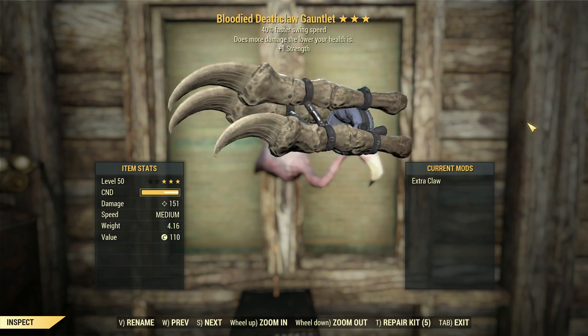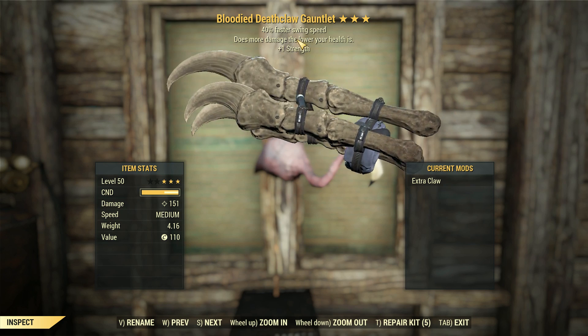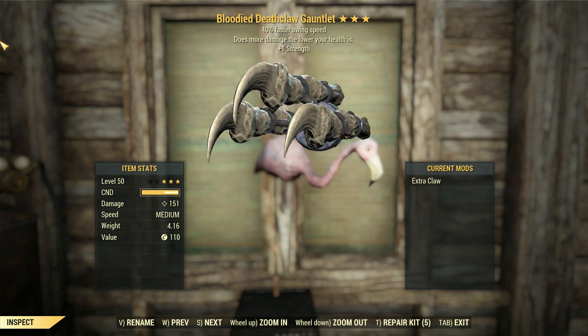G'day, this is Captain Noob, and this is a bloodied Deathclaw Gauntlet with 40% faster swing speed and plus 1 strength — major and minor legendary effects, respectively.